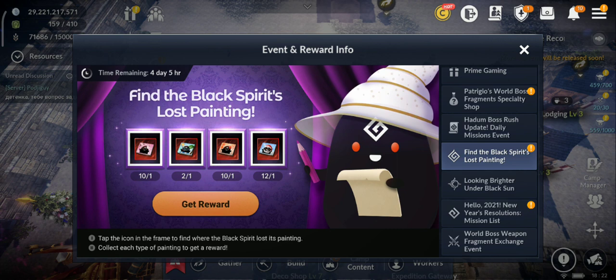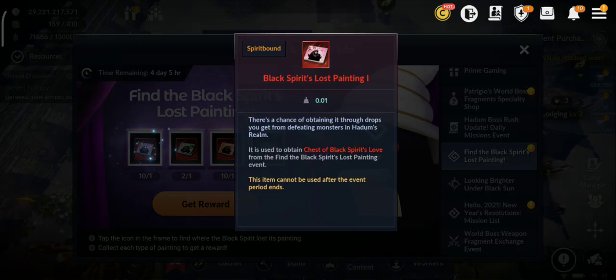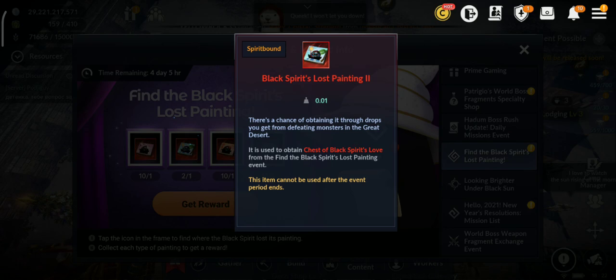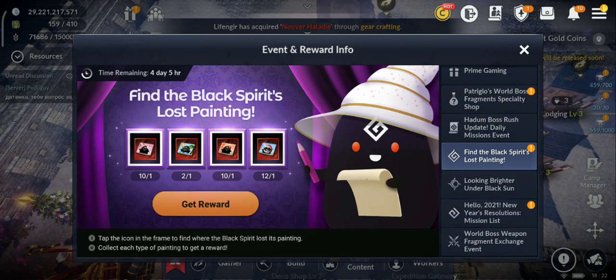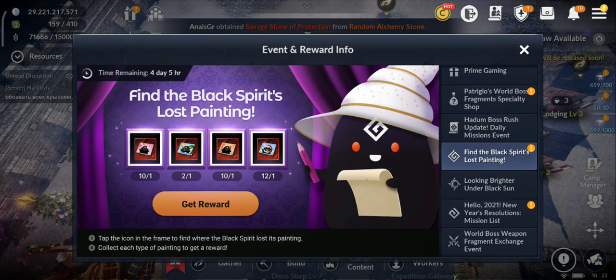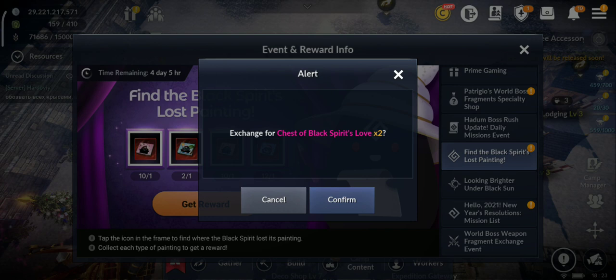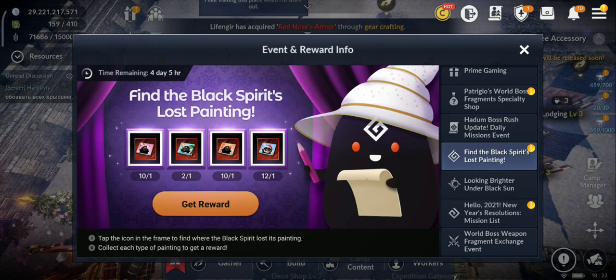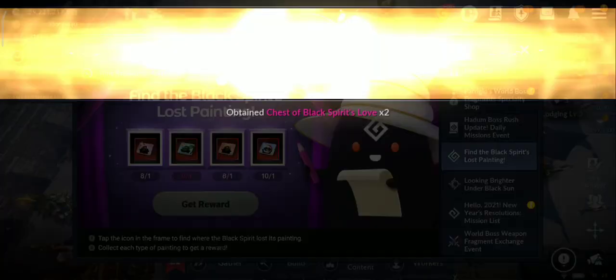So how this works: this will last for one week, so already two days have passed. And as you can see, if you exchange — I have almost 10 of each. So 10 of these, 10 of these, 12 of this, and just two of this one. So how you can obtain these, and what you can get from them. Let's see what you can obtain. Let's exchange and get the rewards.